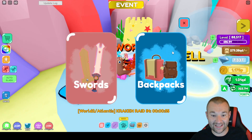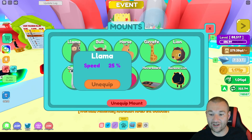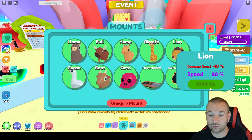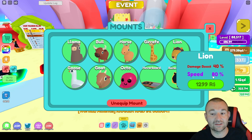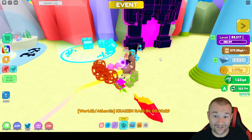For the mount, click the mount tab and here's the Rainbow Lion, right underneath the regular Lion. When mounts first came out the Lion was the best one and cost 12.99 Robux, giving 40% damage boost and 80% speed. But this Rainbow Lion is going to be free just for participating — 40% damage and 65% speed, plus it's RGB. Absolutely awesome.